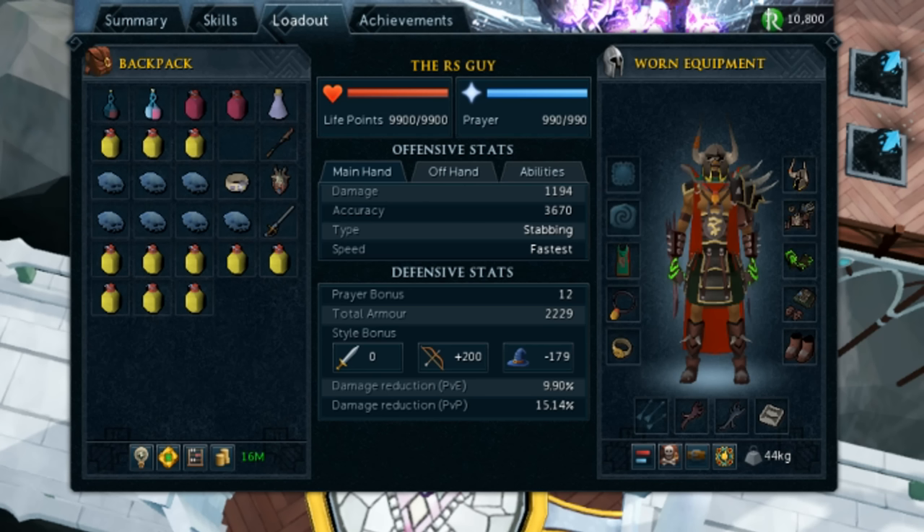Here's the gear I'll be using for the video. I'm wearing full Bandos, I have Cinderbane Gloves, a Scrimshaw of Vampirism, Twin Fury Blades, as well as a Masuda's Warspear, an Asylum Surgeon's Ring, an Amulet of Souls, and a Strength Cape. For this video, I will not be using anything in my Sigil slot, I will not be using any Auras, and I also will not be putting anything in my Quiver, including Armor Spikes.